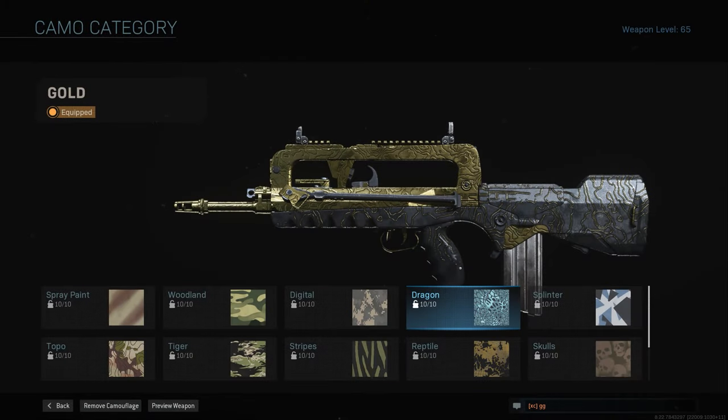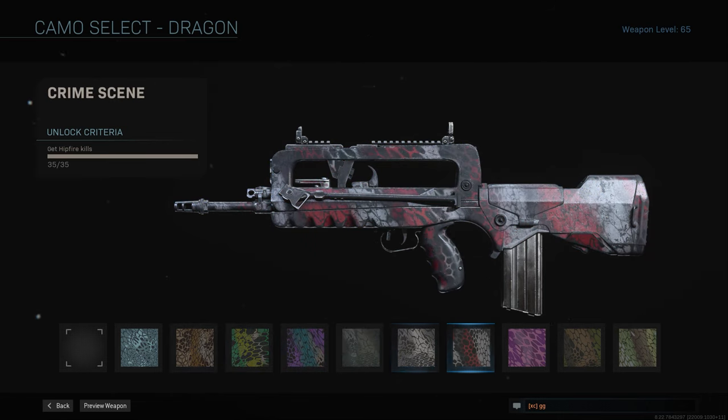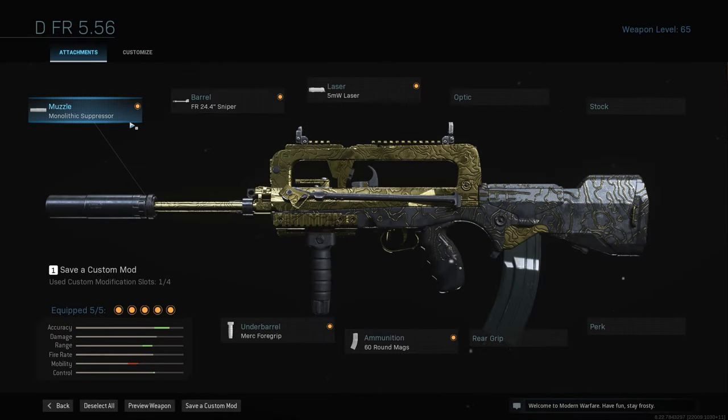For dragon you need 75 hip fire kills. This is a passive one that works in any game mode. If you want to focus on it, here are some attachments: the monolithic suppressor for increased range so hip fire does full damage at distance; the FR 24.4 sniper barrel for more range — no need to counter the ADS penalty since you won't be aiming down sights; the 5 milliwatt laser to decrease hip fire spread; the Mark 4 grip; and the 60-round mag so you can keep shooting. As long as you don't ADS, something like this will do.